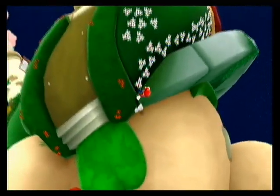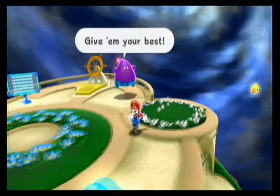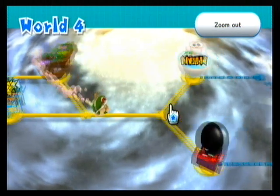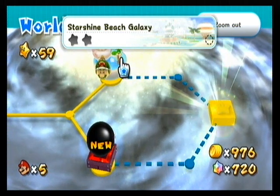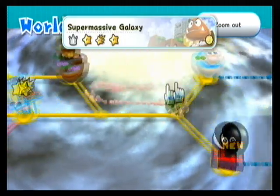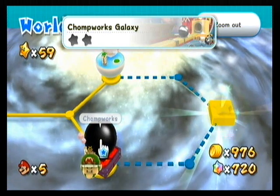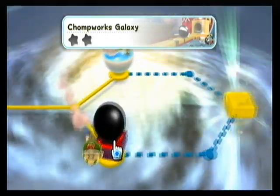What shall we do? Carry on in the world, Ben. So we have two more new galaxies here. We have Starshine Beach Galaxy, which is one of my personal favourite galaxies in the game — I probably like it more than Supermassive Galaxy actually. I just like the atmosphere of the level — it's a bit like some of the beach galaxies in the first one. And we have the Chompworks Galaxy, which is more like a Bowser level but with Chain Chomps. I think we're gonna go for Chompworks Galaxy first because I like to save the best till last.